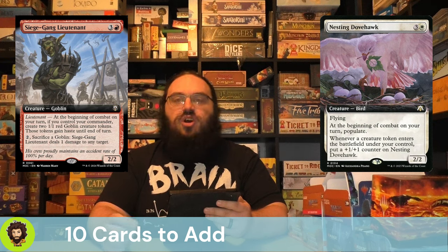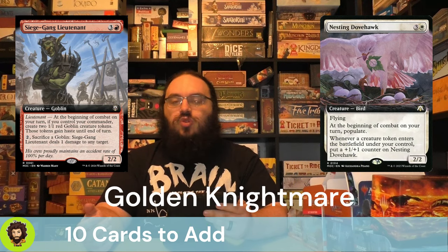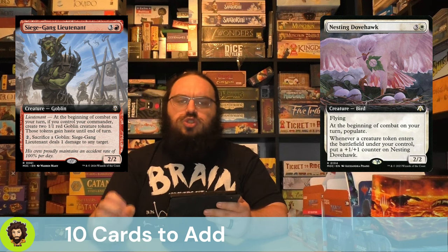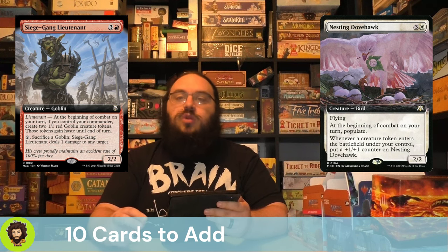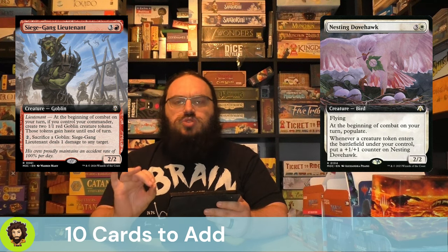Following that lieutenant, we have Nesting Dovehawk — the golden nightmare of the deck. It's a 2/2 flyer for 4, and at the beginning of combat on our turn we populate, and whenever we create a token they get bigger. In combination with our commander, we can offspring them at 6 mana. We already created a 1/1 off the Nesting Dovehawk offspring mechanic — then move to combat and we create 2 more, and each time we do, all our Nesting Dovehawks on the field are getting bigger. Super good add.